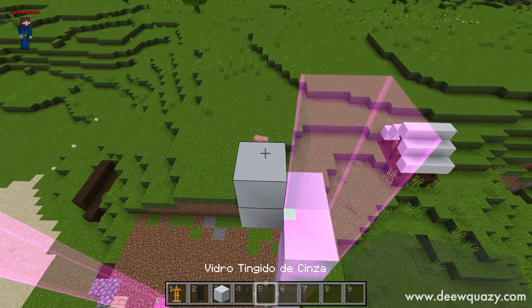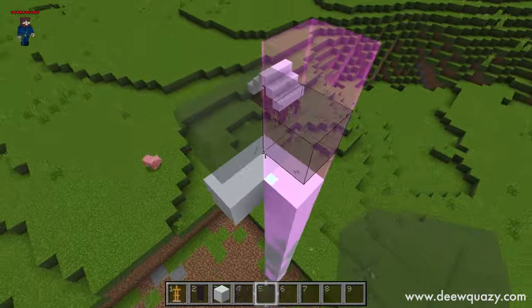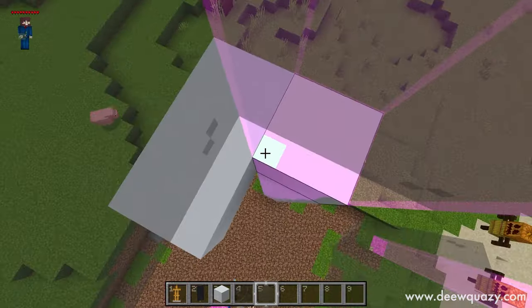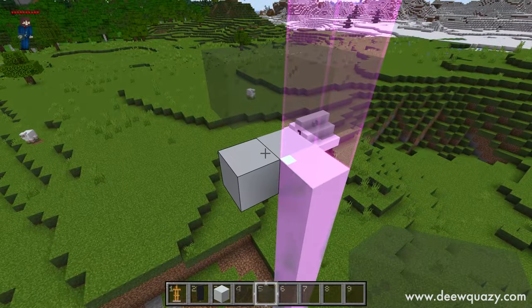Aqui eu vou pegar o meu vidro, vou colocar um bloco de apoio, o vidro, e vou colocar mais dois vidros exatamente assim. Dessa forma eles vão spawnar bem nessa diagonal. Como vai ter um vidro, eles vão ser empurrados aqui para baixo.